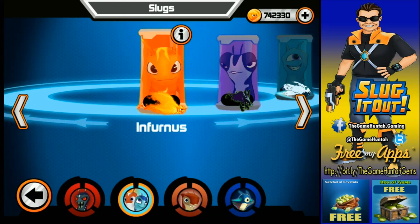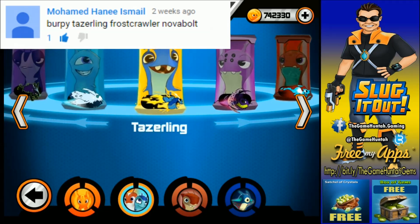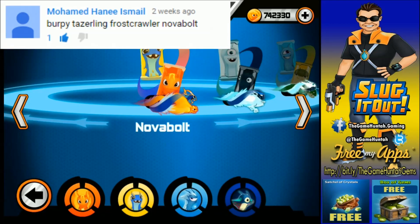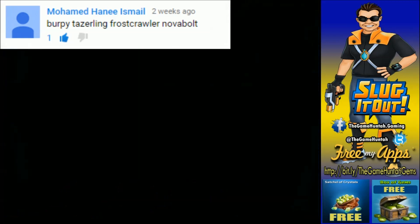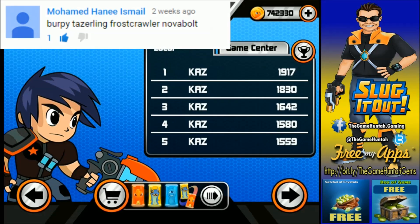Last participant of this special first part episode of the tournament. Who is next? Mohammed Haned Ismail decided to use Burpee, Infernus, Tasseling, Frostcrawler, and Nova Bolt. Perfect — let me double check: Infernus, Tasseling, Frostcrawler, and Nova Bolt. Are we ready? Let's go. Good luck my friend, Mohammed — this is an endless challenge one more time. So far you have to beat round 16, wish you luck my friend, I will do my best. Trust me.